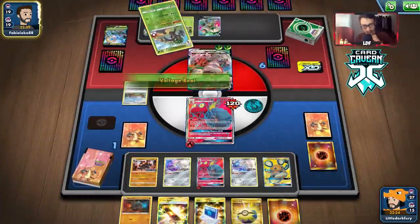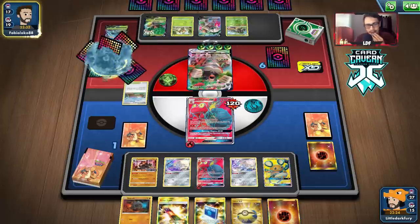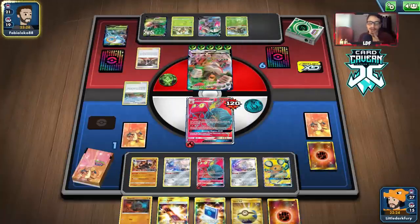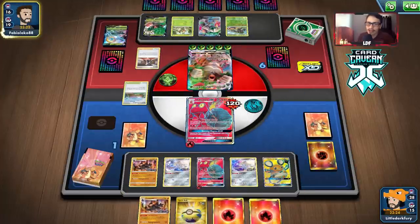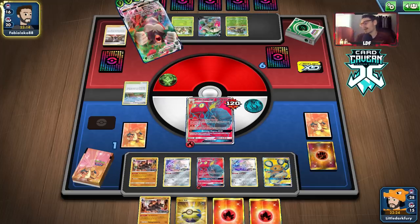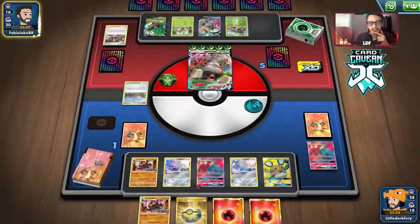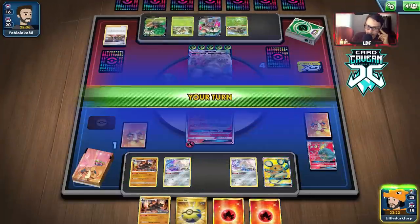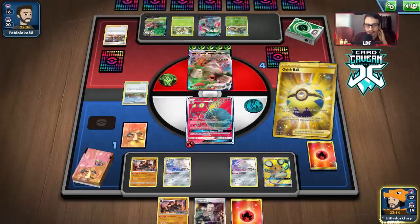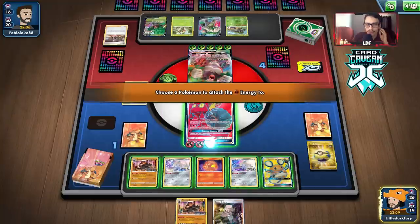The only way they can stop me is if they Boss my Colossal — we'd be slowed down by one turn. They might have a Boss but they played one already and have a five card hand, it's unlikely. It's just a Marnie. If they don't get a Weak Guard Energy here, that's all she wrote. This game was just a mess. Next game I'll stop making weird misplays — that's two misplays I've made in this video.